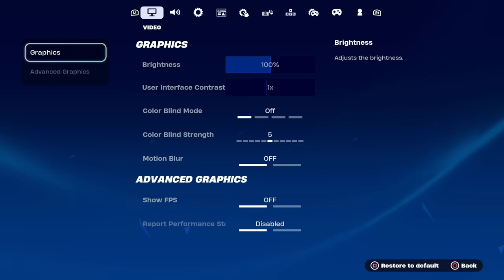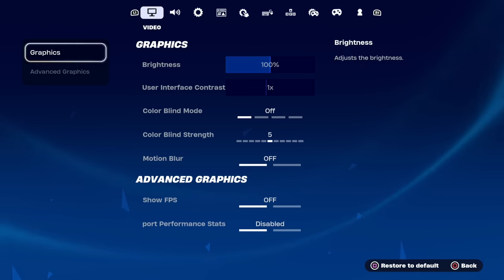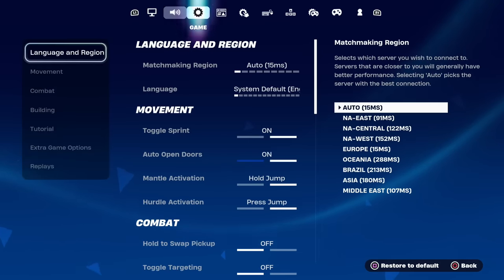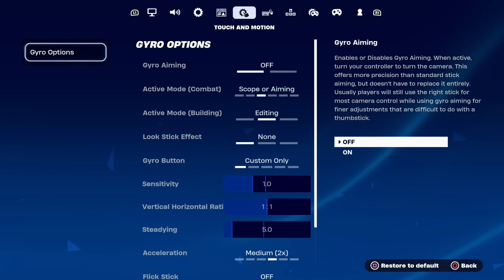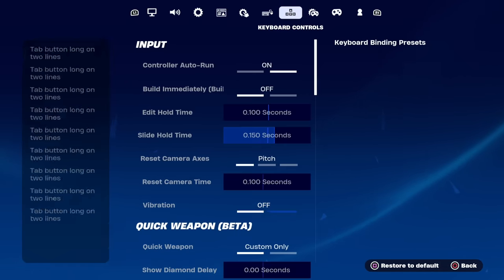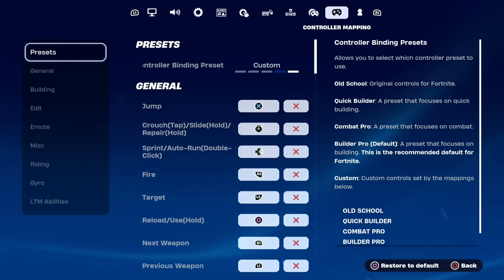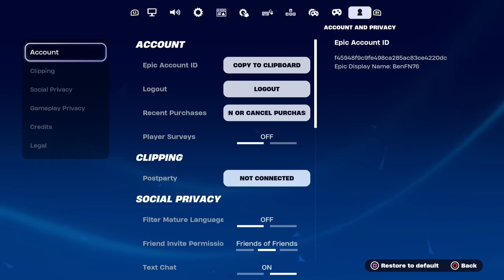This is only going to take a few minutes. Once you're in Settings, go right from Video to Audio, then to Game, then Game Y, then Touch and Motion, then Mouse and Keyboard, then Keyboard Controls, then Controller, then Controller Mapping, and finally to Account and Privacy.